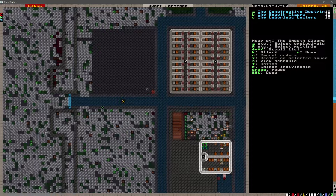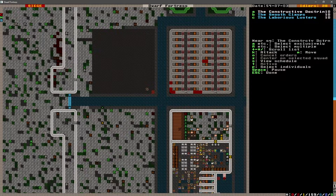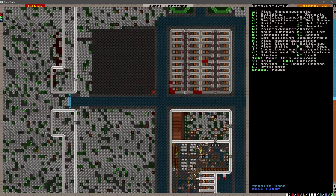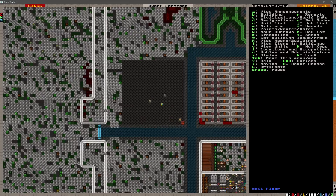Let's go ahead and get our squads. A and C will move up here, and B will move down here. A and B should be our best trained. C is a relatively new squad that should have a lot of green recruits in it.